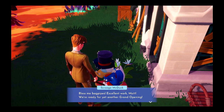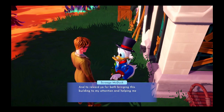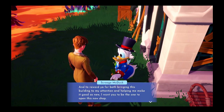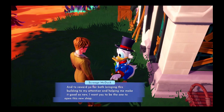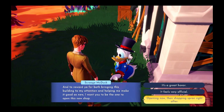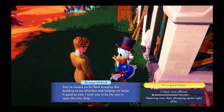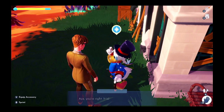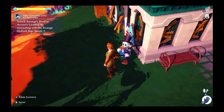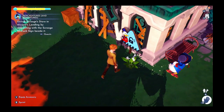Excellent work. We're ready for yet another grand opening. And to reward you for both bringing this building to my attention and helping me make it good as new, I want you to be the one to open the new shop. It's a great honor. It feels very official. Opening now, then shopping spree right after. Unlock Scrooge's store in Ancient Landing by interacting with Scrooge McDuck's sign beside it.